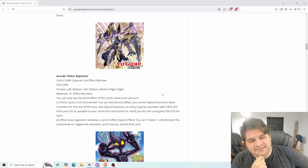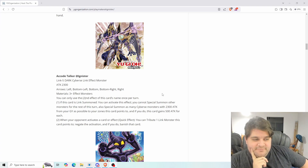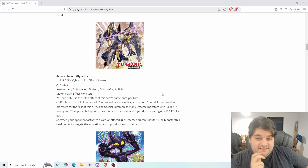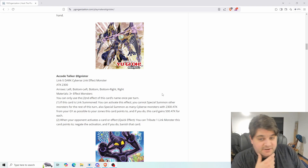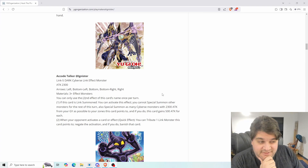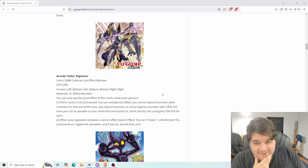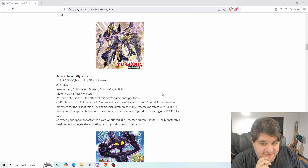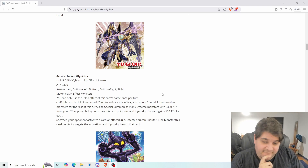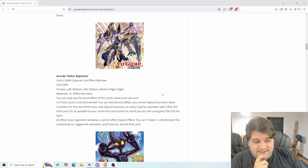This is definitely a powerful effect, but the problem is the hard lock — you can't special summon other monsters for the rest of the turn. You would have to set up really well, and you just made a Link 5, so you probably used up a lot of your board. You could summon Code Talkers like X-Code Talker, N-Code Talker, and Shooting Code Talker with this effect, but whether it'll be enough is a genuine question. I'm very curious to find out. I think this deck is pretty interesting and pretty strong.